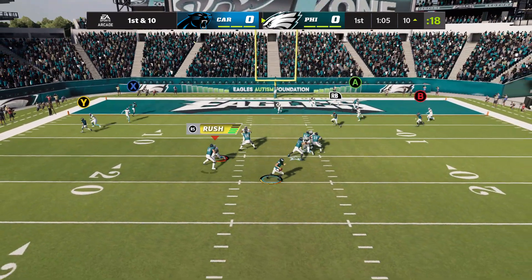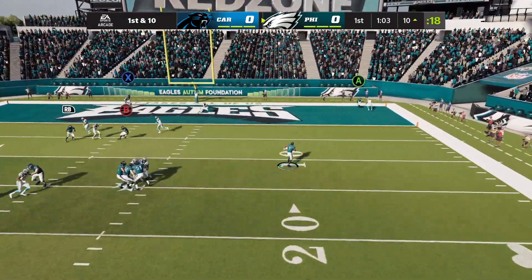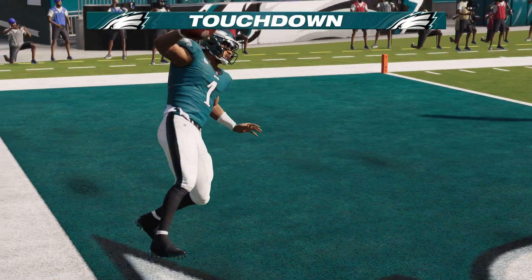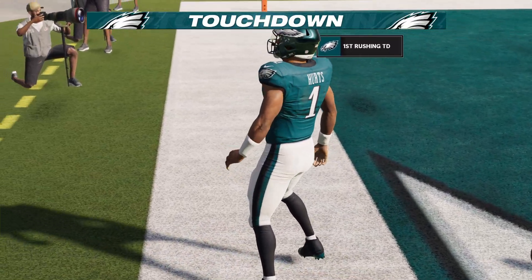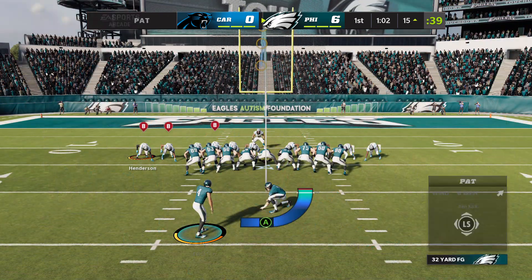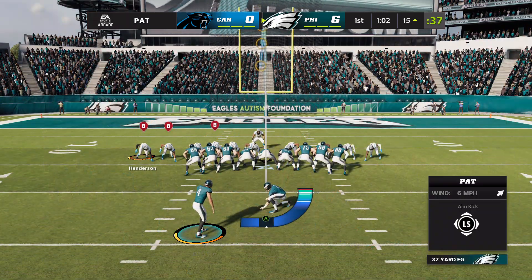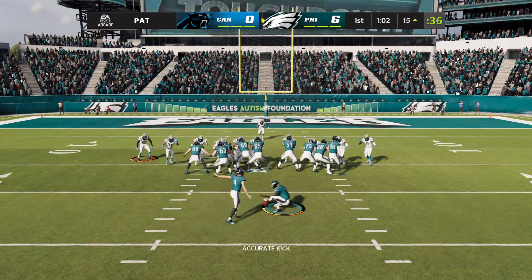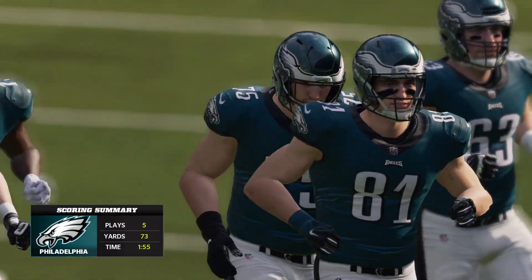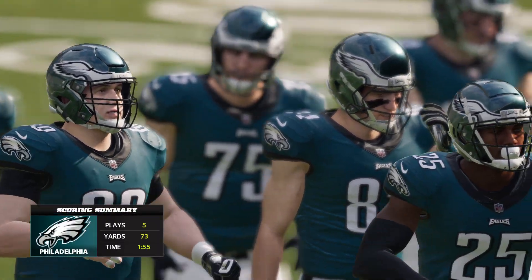Absolutely, this early — the opening drive, two catches. And he is in to the end zone! Touchdown. Jalen Hurts, a ten-yard touchdown run. The Eagles drive right down the field and score on the opening drive. Elliott good with the PAT, and it's now a 7-0 game. The drive summary: five plays, finished on a ten-yard touchdown scamper.